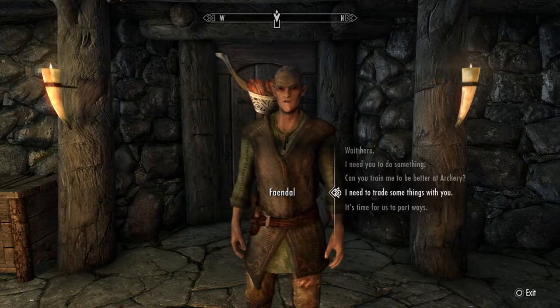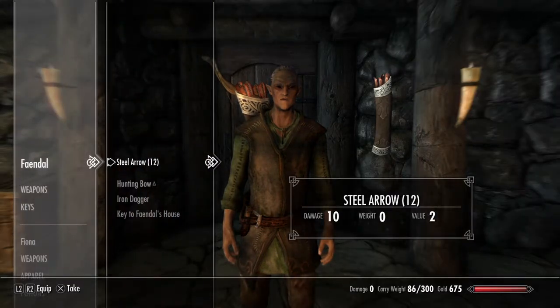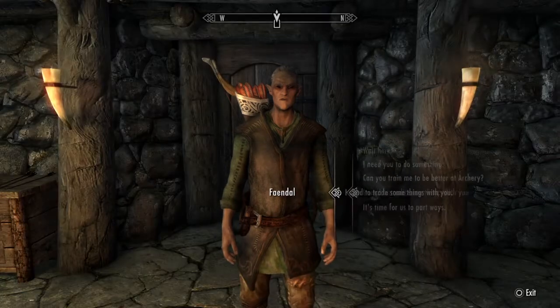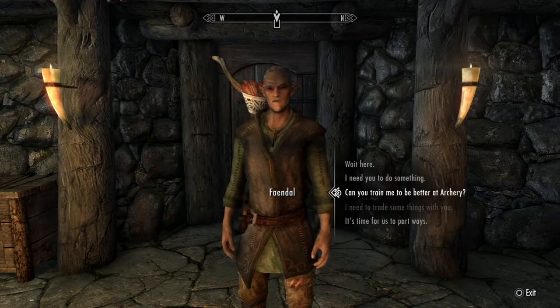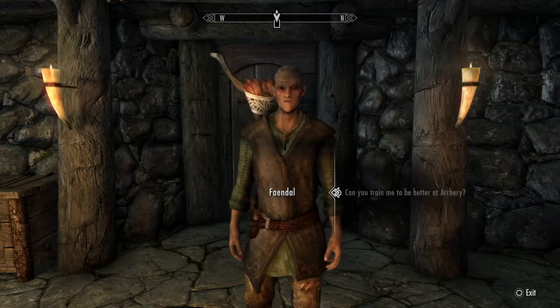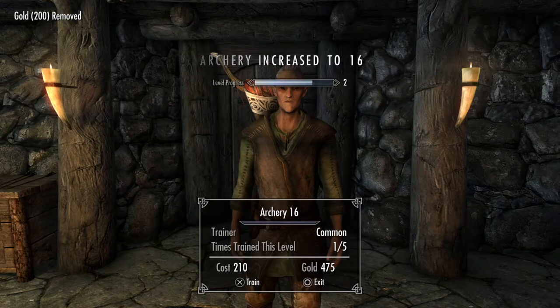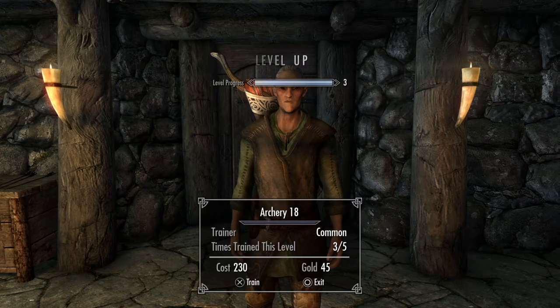So let's say I need to trade some things with you - what do you want me to carry? See, it makes things available to us. He has a hunting bow, iron dagger, key to Faendal's home. So what happens is that we can ask him: can you train me to be better at archery? I'll show you what I know - and it will cost us 200 gold. So with every person who is higher level than us, they can train us five times every level. We ask him to train - yes, costs us 200. We have 600 gold. Cost us 210 - yes. 220 - yes.